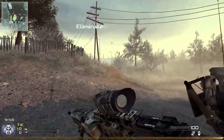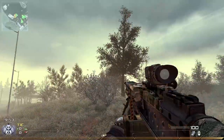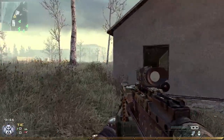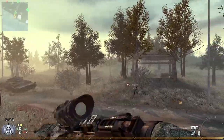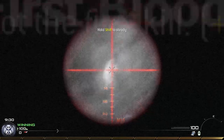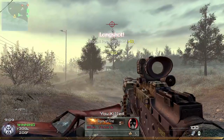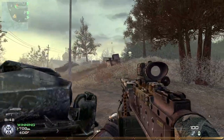Okay, we got Team Deathmatch on Wasteland and the tubes have already begun. Very nice — I now have the thermal sight and the grip, which means I'm not running Scavenger or Sleight of Hand. Very good, very good. I also have on a Stinger to shoot down enemy killstreaks when they arrive.